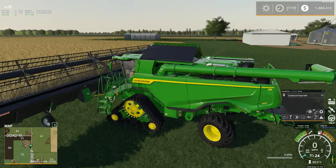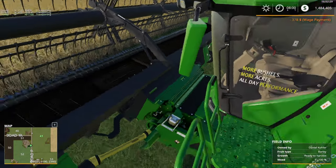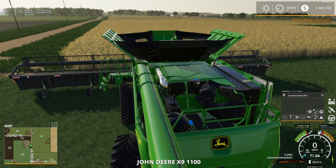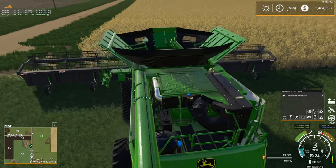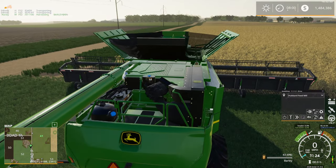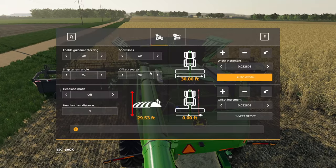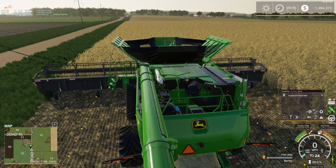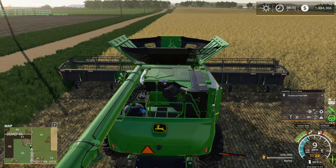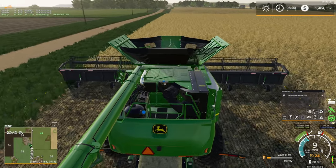Let's fold this beast of a combine out. When I get out, the ladder folds down, and when I get back in, the ladder folds up — cool. The exhaust is messing with the view there just a little bit. Okay, we need to get some GPS going — Ctrl+S, set to zero. I want to get auto width, which is Alt+R, but for some reason that doesn't work for me. It works in multiplayer, so I probably have a key binding conflict. We are filling up very quickly with this 60-foot header.